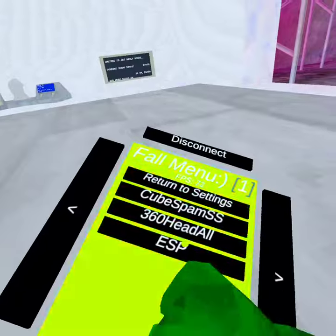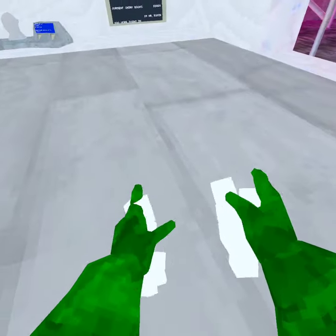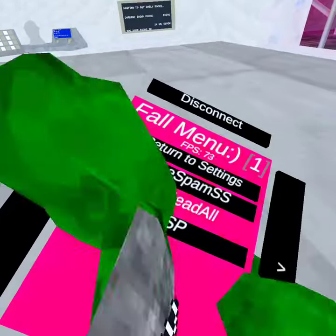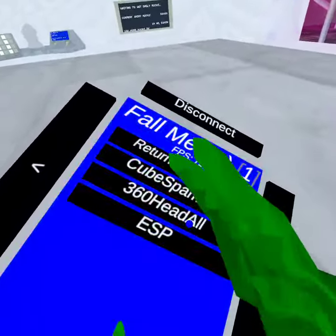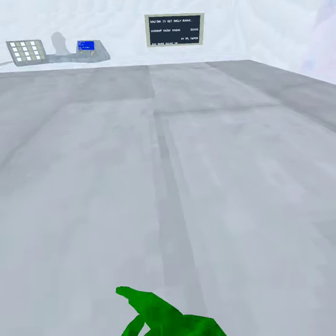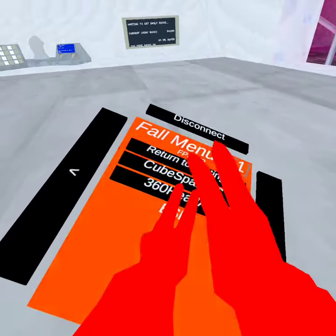OP mods — there's only three right now. We have keep spam, then we have 360 at all, which will do this to everybody. Then ESP, which is just red ESP. You have to join like another lobby to disable it, so let me go to forest.